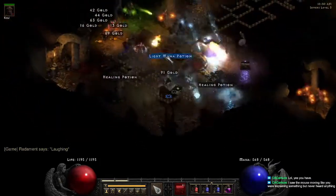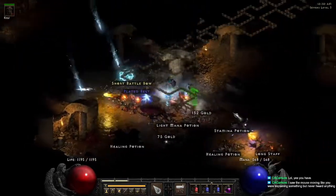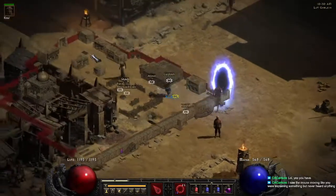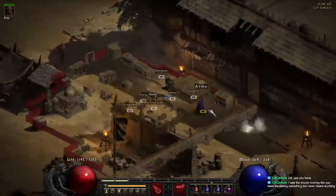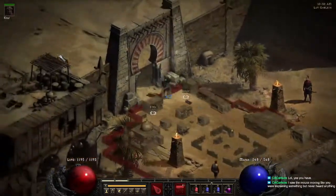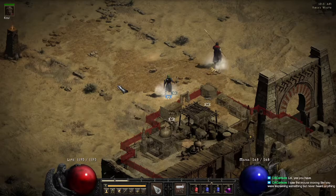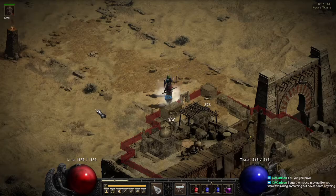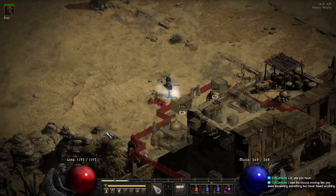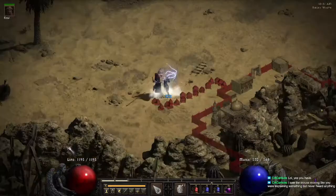Here he is. So Radament — get your Book of Skill. Then we'll start making our way outside of town to get the Horadric Cube and other pieces. Your exits in the outdoor spaces are in corners. Similar to the Act 1 outdoor maps, the Act 2 outdoor maps are big squares and your entrances are going to be in corners.